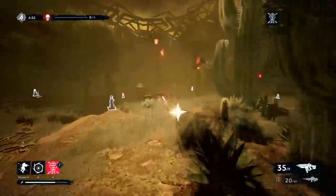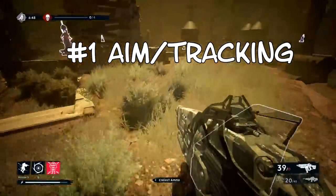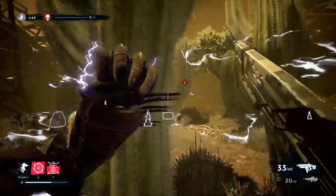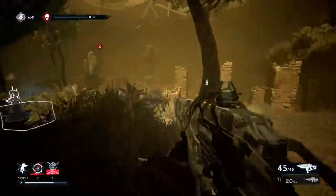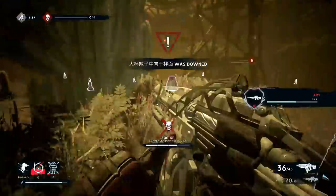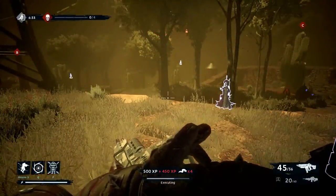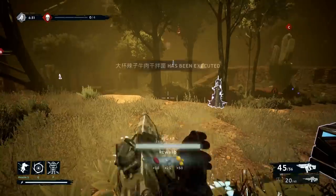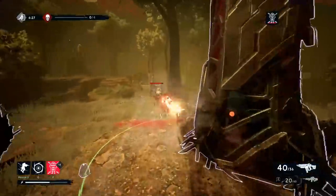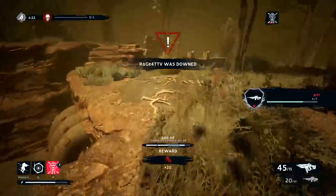Tip number one: aiming and tracking. You don't have to have godlike aim, but you have to have a little bit. A lot of that might come from your sensitivity, so you might want to get a sensitivity that you're comfortable with — not too fast, not too slow — good enough so you can track, because runners are slippery. A lot of evading, a lot of rolling, a lot of jumping, and you've got to be able to track them down while they're doing that.